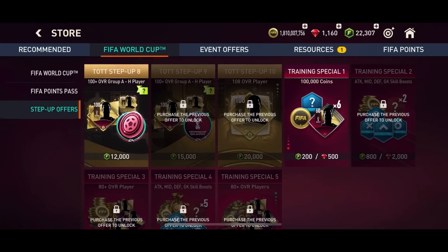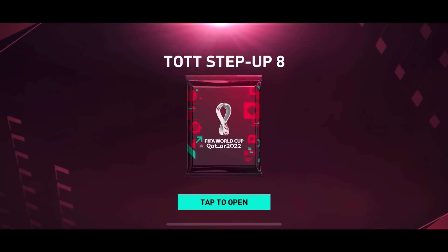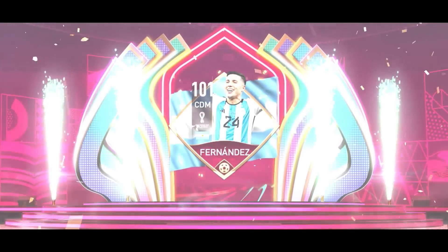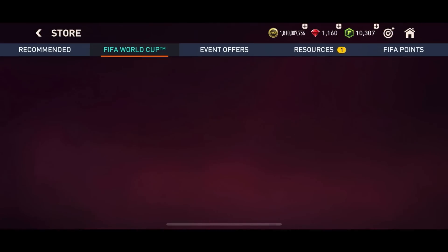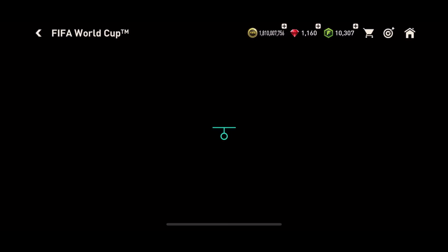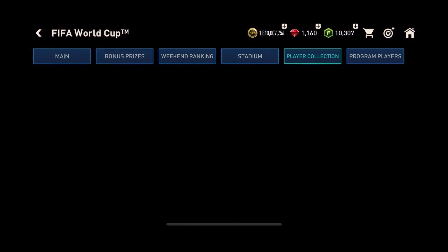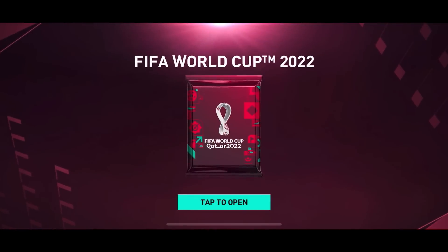Moving on to the next pack — and yeah, obviously that's a walkout because we're getting three 90-plus players. So that's a Canadian center back. Okay, I don't even know this player. So yeah, 90 rated is the maximum we got, and this pack had a 98-plus minimum player guaranteed. At least even if I don't get a Team of the Tournament, I want someone good. This is the final store pack in this account — 12,000 FIFA points. Step-up offer number eight, and it's Argentina CDM — that's Enzo Fernandez. I thought when I saw the Argentinian flag I had a Team of the Tournament coming, but our pack luck has been horrible.